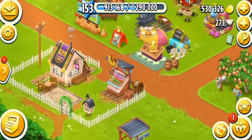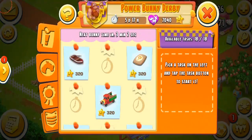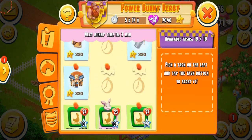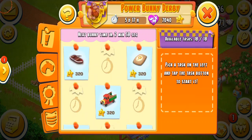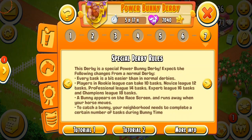Basically, the bunny derby is just like a normal derby but with bunny time tasks. You can see a couple of tasks on the board, and at the top it says the next bunny time is going to start in three minutes. Let's go to the question mark and read the special rules: this derby is a special power derby with the following changes — each task is a bit easier than normal derbies.